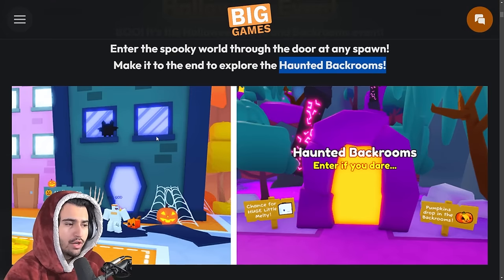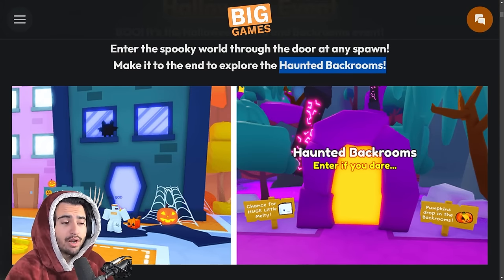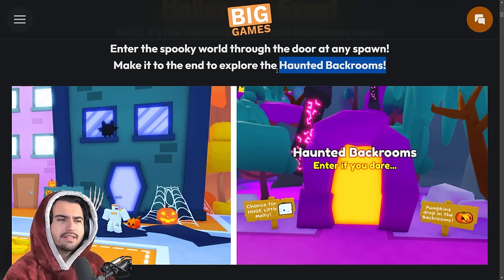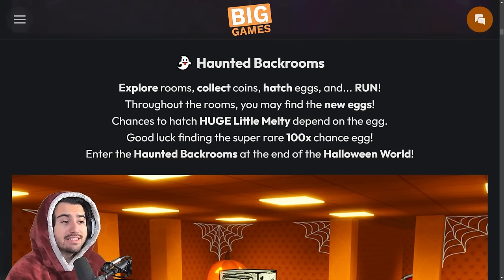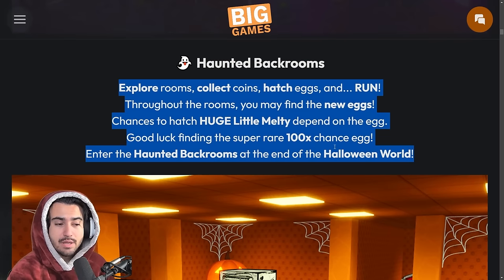An important thing to note is that you actually enter these back rooms at the end of the Halloween world. You enter a portal to go to the Halloween world and then have to break through five new areas to enter the portal at the very back — so this might be the first world that's a world inside of an event world.